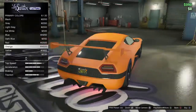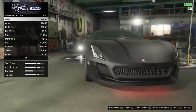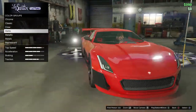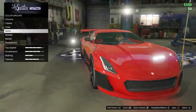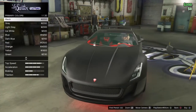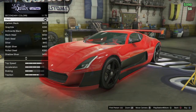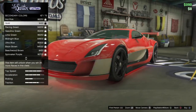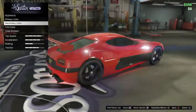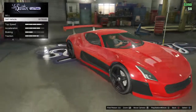The primary color affects the entirety of the car — dude, this actually looks cool. The secondary color affects this part, nothing in the back, and obviously the trim affects the inside. I wanted to go for an all-red look.